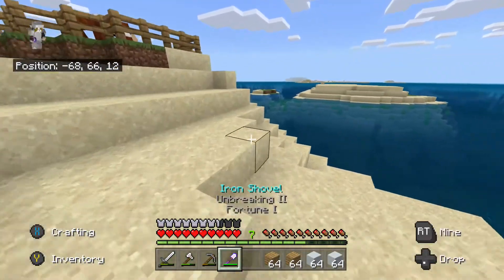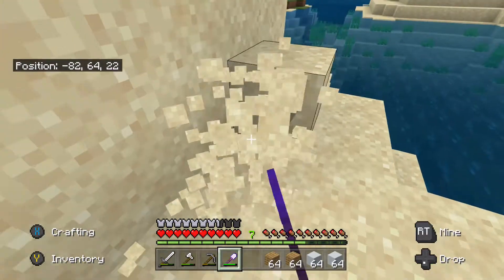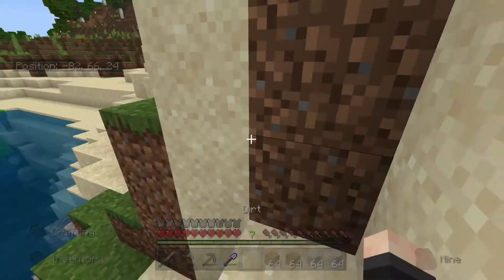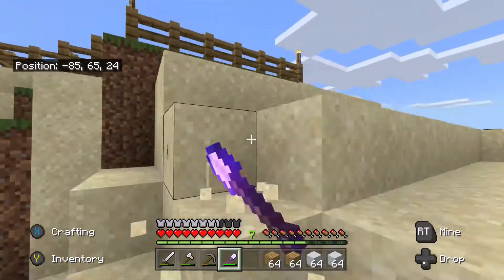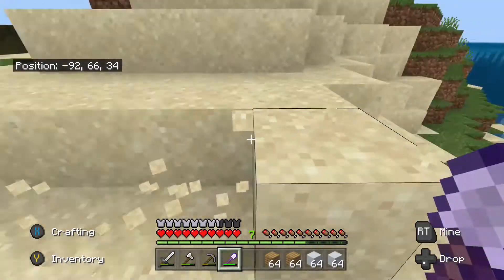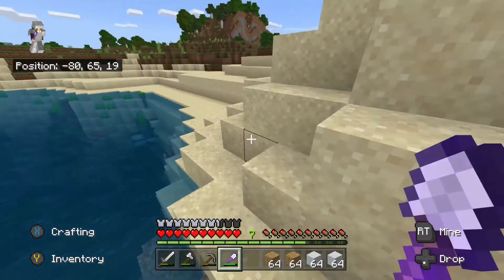We do need some glass and then pink dye, so let's go get a little bit of sand. I also have a stone pickaxe still — I need to go find more iron. Let's grab a little bit of sand, actually we're gonna need a lot of sand. Let's grab this — trying not to dig in a straight line, want it to stay looking nice and natural. We got 39, let's get 40.